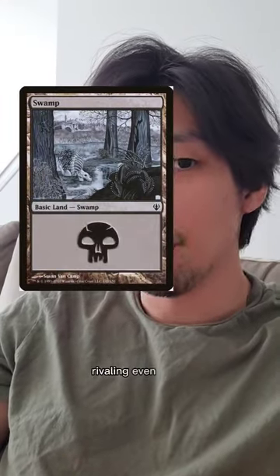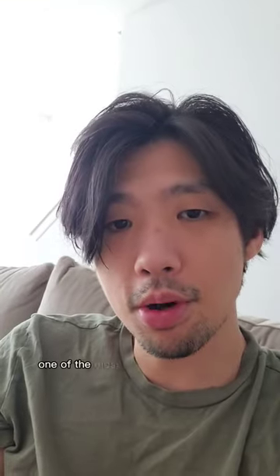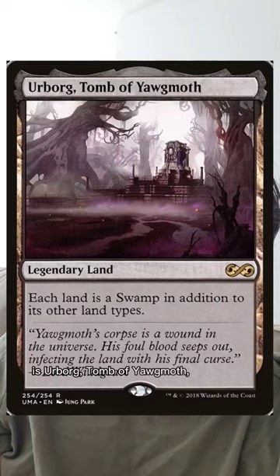Today I'm going to talk about Black Ramp. Black has the capability of producing a lot of mana, rivaling even green, but it's not as reliable or consistent. How does it achieve this? First off, one of the most important cards in any black deck is Urborg, Tomb of Yawgmoth.